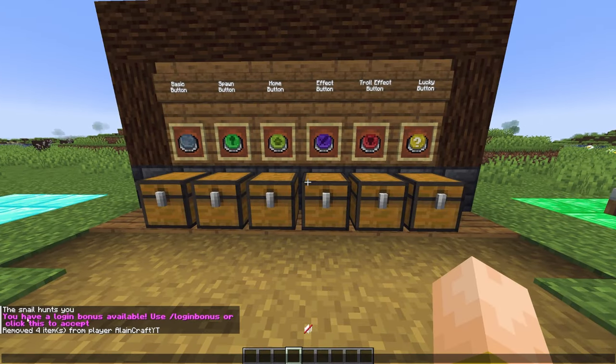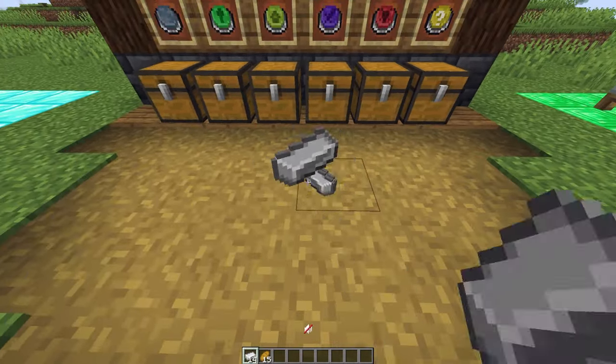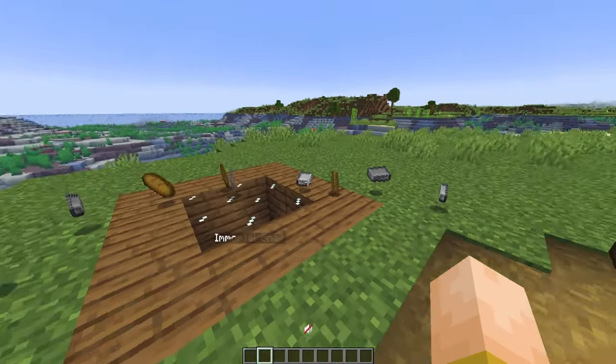The first thing you'll notice when you log in is this pink text that says you have a login bonus available — use slash login bonus or click this to accept. I'm gonna click it. This pulls from two loot tables, one from ores and one for food. They give you a random amount of each item and are intended to help new players get started and incentivize people to keep logging in.